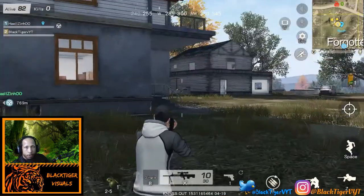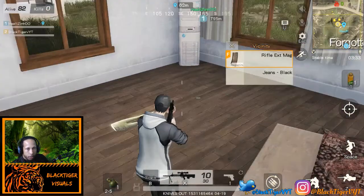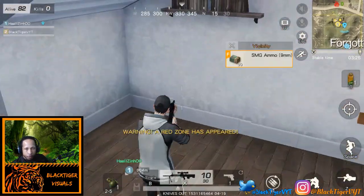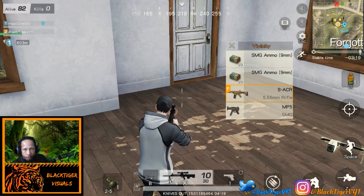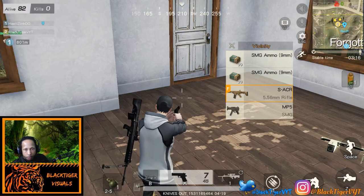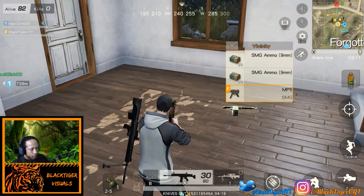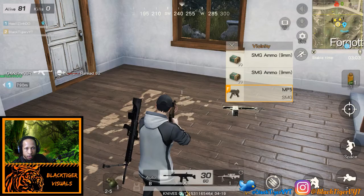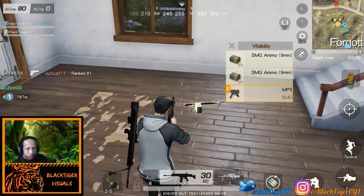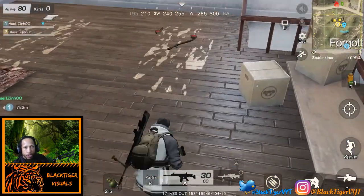Let's go into the next house. So far I don't hear anybody, hopefully I don't get scoped out here. Let's pick that up just in case. Looks like we have a SCAR that we can pick up - we'll swap that out. The SCAR takes the 5.56s, and so does the other one. Picking up more rifle scope ammo. Now I got a backpack.